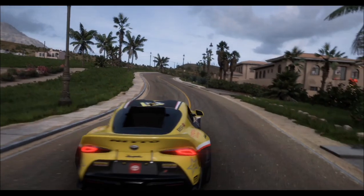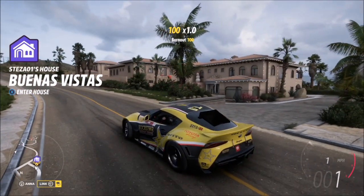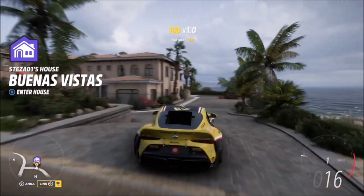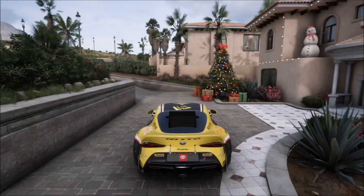Once you spawn in on the road you will see the house to the right — this is the main player house. Once you go into the driveway you want to turn left and you'll see the snowman just sat on the ledge outside the arched window.